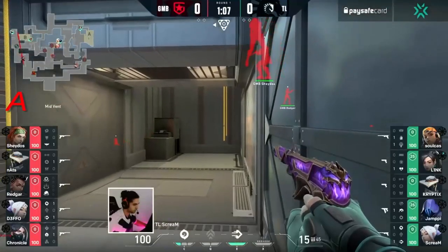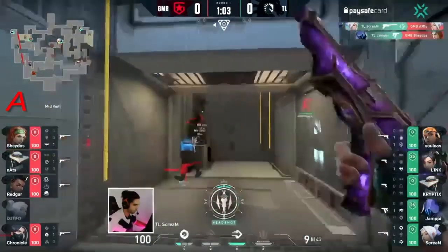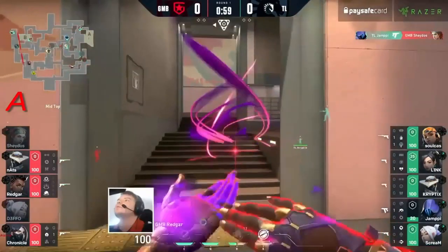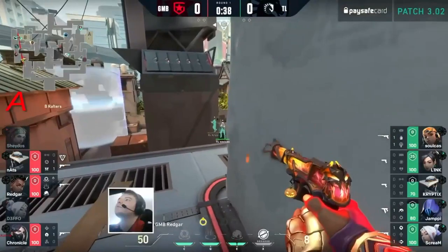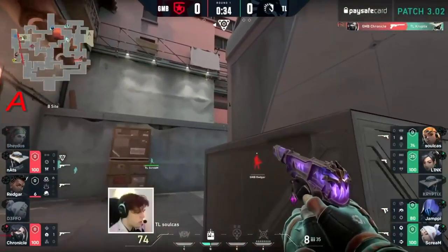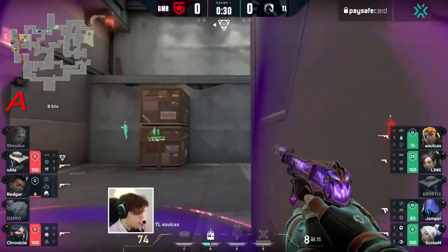Round one: player BNA and the rest going for mid control, and it looks like everything's about to come to a head down here in vents where Team Liquid were waiting for that drop play — we've seen it from Gambit before. Redgar's got a lot of positioning, and somehow they don't actually know that he's here, but he doesn't manage to connect the shots. Luckily, Chronicle is alongside him to find an extra kill, but this still puts them in an awkward spot — they need to get rid of Soulcast to even have a chance.